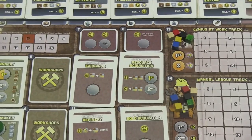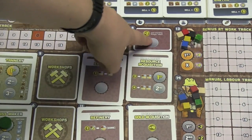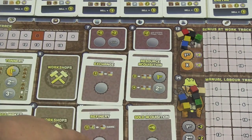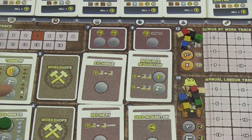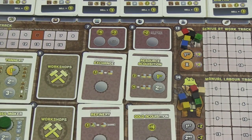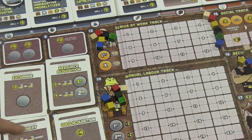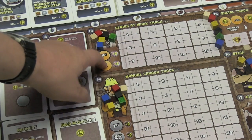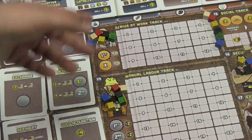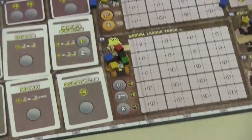The next spot is the black market, where you can get a lot of money, get the starting player token, or change resources into other resources — different cards show up to facilitate that. Up here, there's a spot with unlimited workers allowed for your scientist — this is where you get your genius at work points. Down here, you send your minions to get your manual labor points.